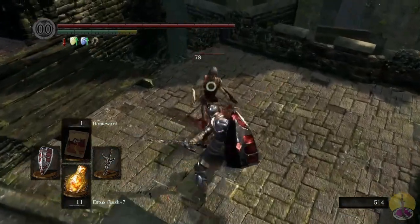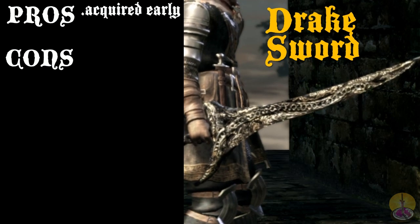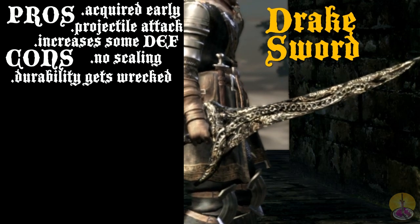In short, this weapon is bottom-tier trash, in my opinion — and in a lot of people's opinion. Moving on to the pros and cons. On the pros: it's an early-acquired powerful weapon — key word, early. Its special attack has excellent range and can hit multiple opponents for decent damage in a first playthrough. And it increases your magical and fire defense, which is rather different from most weapons. On the cons: there is no scaling at all. The special move destroys the weapon's durability quickly. And the weapon is eventually surpassed by almost every other weapon in the game in the long run.